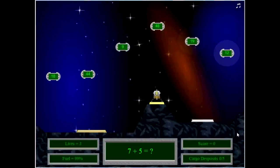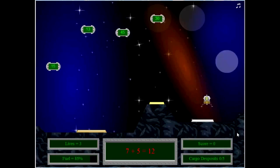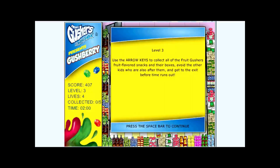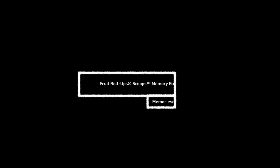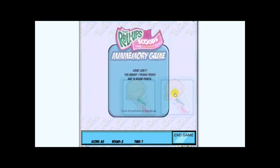Countdown! In this game, you play as a little spacecraft and do math. The game had you flying around your ship to pick up the right answers and land them back on the ground safely. Fruit Gushers Flavor Shock presents Gushberry! This game had you running around with other players collecting gushers. Fruit Roll-Up Scoops Memory Game! This was a simple match-two game.